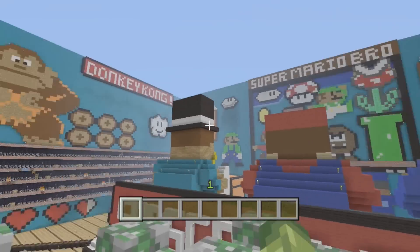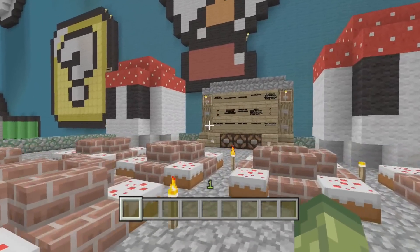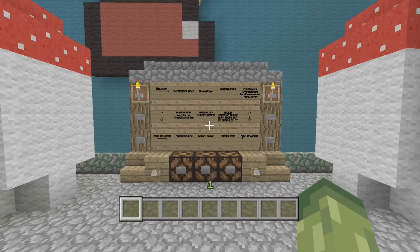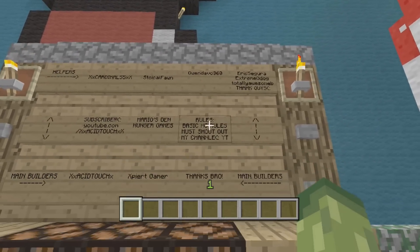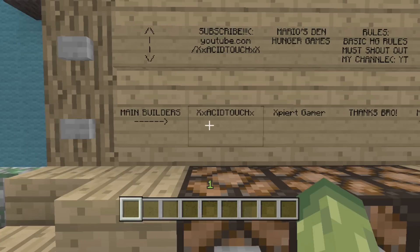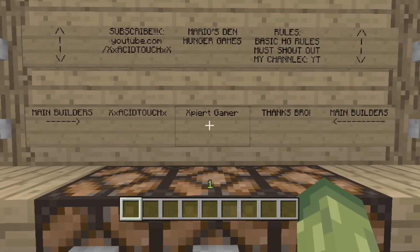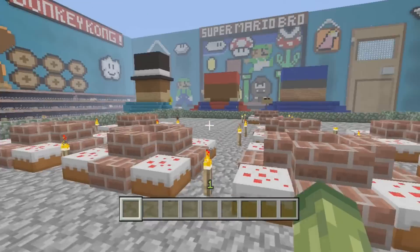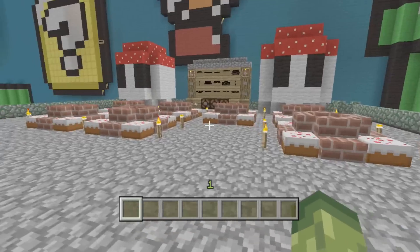For one, I love Mario, and for two, I love the pixel art used throughout this design. I'm going to go over as much as I can. Be sure to hit that like button and check the download below. The main person who made this is Acid Touch — a link to his channel is below — and also Expert Gamer. The name of it is Mario's Den Hunger Games, which is a great name.